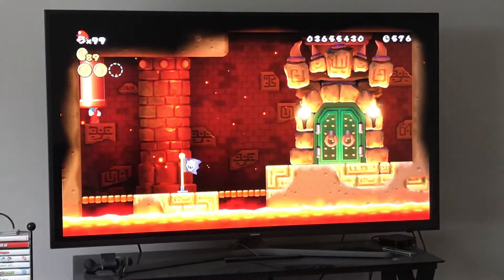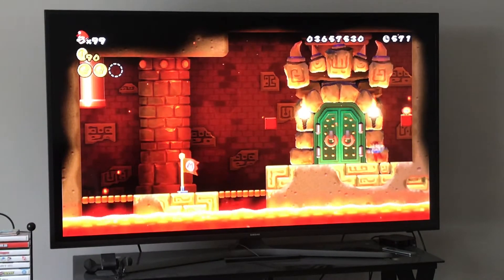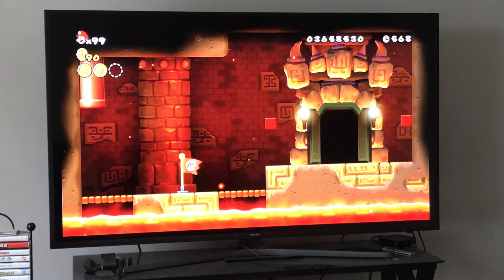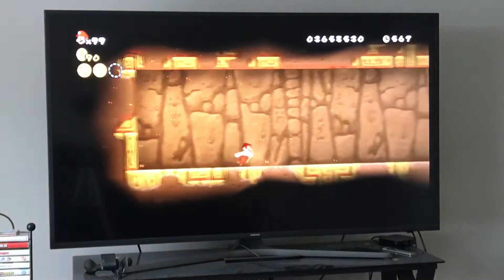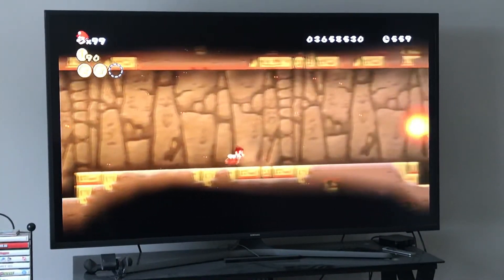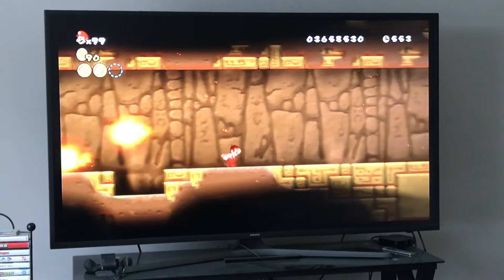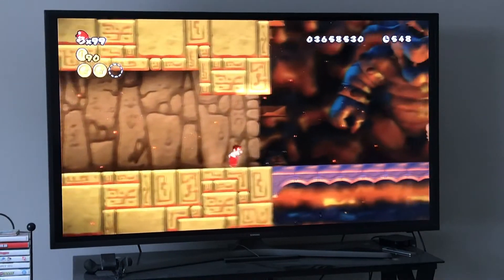We'll find the third star coin when fighting Bowser. I see a fire flower — let's go for the fire flower. We'll just use the fire flower. Remember, we just avoid these fireballs right here. You can use those platforms down there to avoid them — go down to avoid them, very simple.